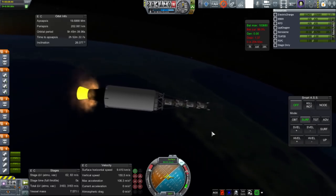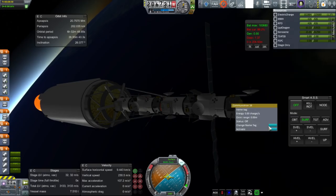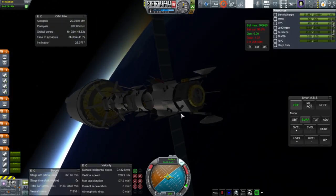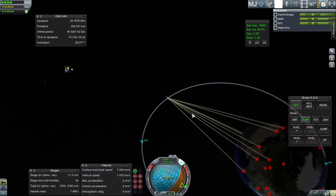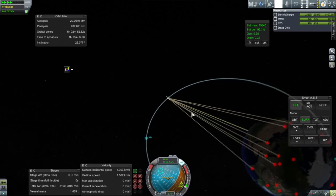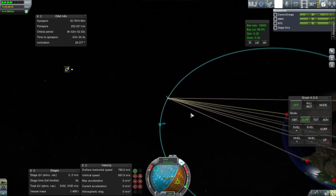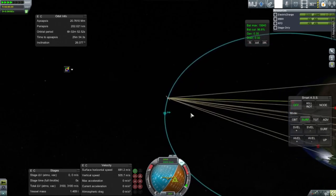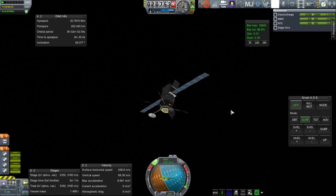Second stage cutoff. High G-forces. I forget if the second stage has throttling or not — somebody in chat mentioned that it did, but I'm still not sure. The top probe is separating. I'm getting everything active to make sure it stays in communication. I had tried to remove the decoupler on the top, which I used as the root part to try and duplicate the probe, but of course that didn't decouple — it was the wrong way around.